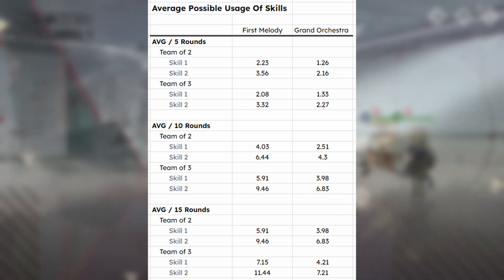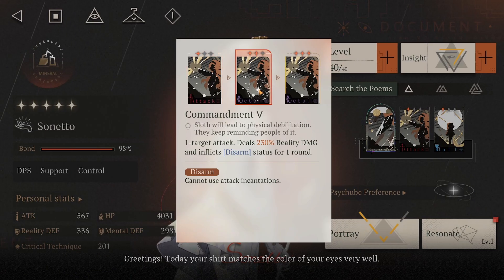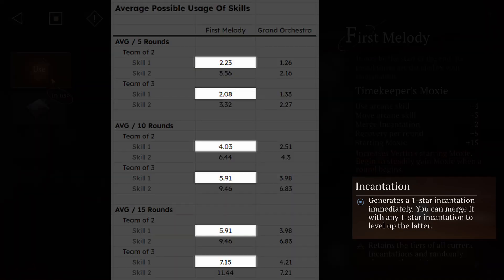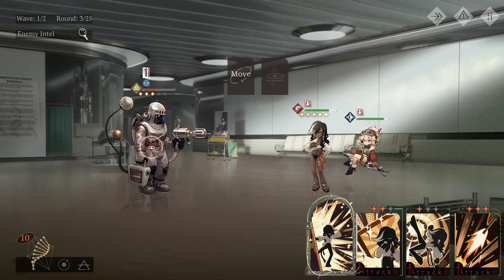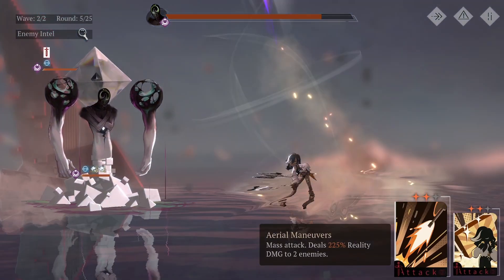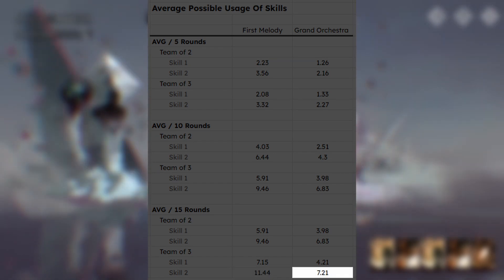So what can we learn from this data? Grand Orchestra's main appeal is the possibility to easily generate 3-star cards. However, many cards have their full use unlocked already at 2-star — for example when they gain a debuff. Not only that, but we can use First Melody's merge skill nearly twice as many times as Grand Orchestra's, and playing well allows us to make 3-star cards with First Melody by merging to create a 2-star, which then merges with another already present 2-star. On top of that, the ability to completely unbreak your entire hand is way too good, and you can do that 11 times during 15 turns, whereas Grand Orchestra allows you to move one card for free at about every second turn.